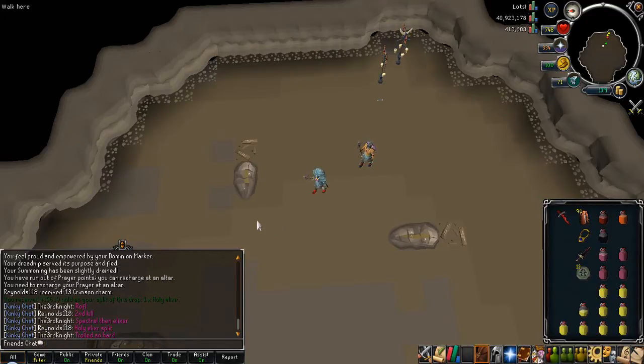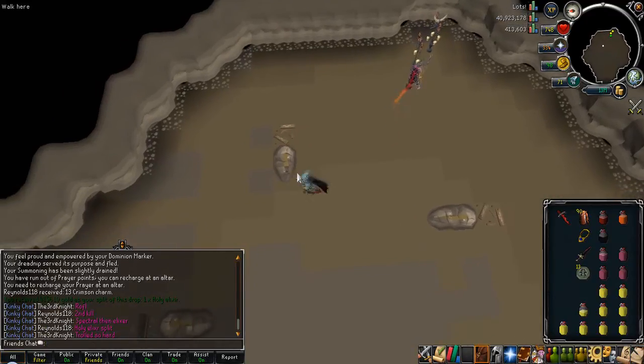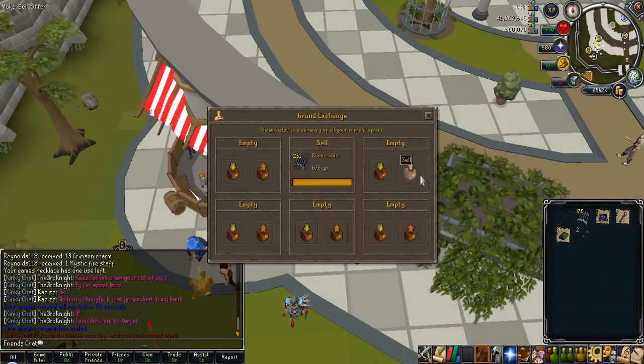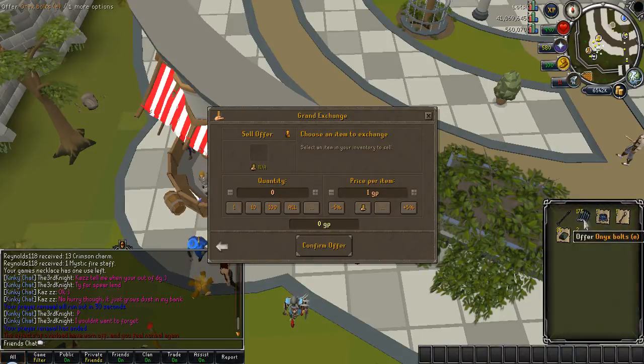You could say we got a bit trolled with those drops, but it's still really nice to have that added to the cash stack, and it's definitely going to buy a lot of the items off the list this week.